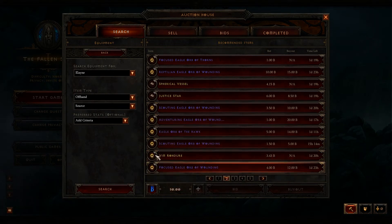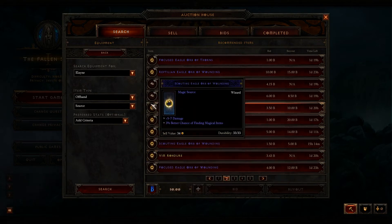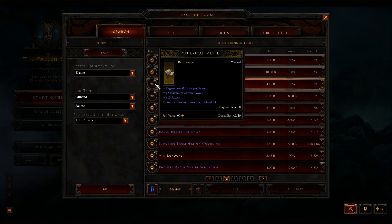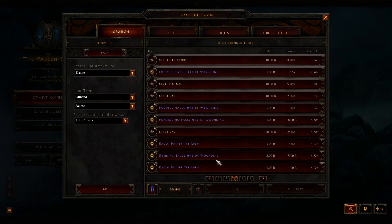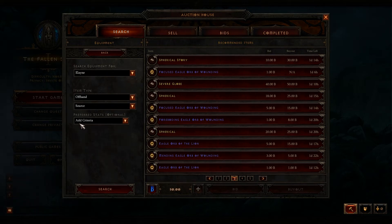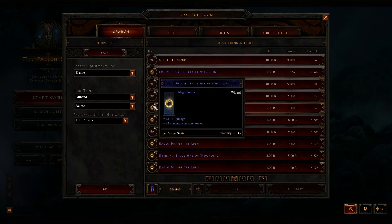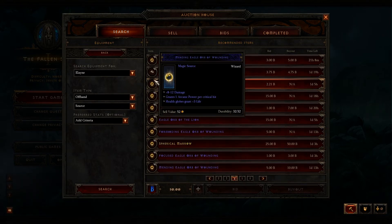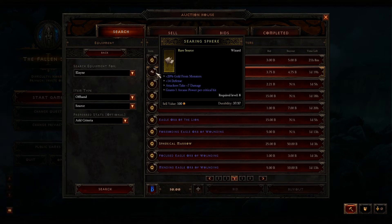Right now I see some issues with this auction interface, because it doesn't work all that well. There needs to be better options for searching on Rarity — you don't really see that. You can't compare items strictly to what your character is wearing right now; you just see the items and have to mentally remember what might be better than what you currently have.